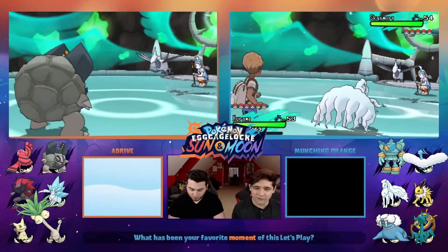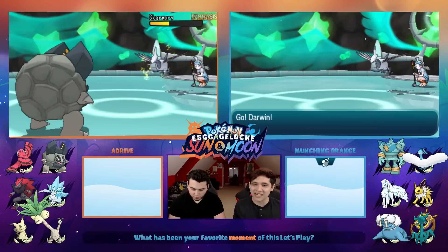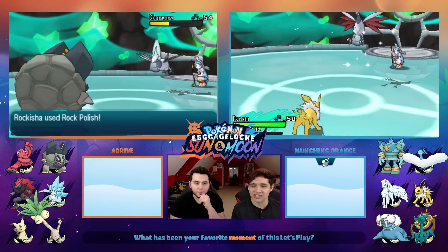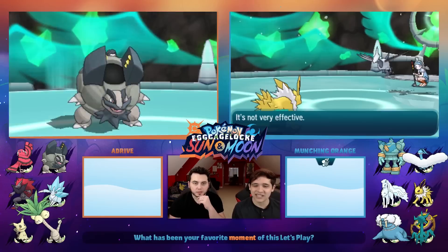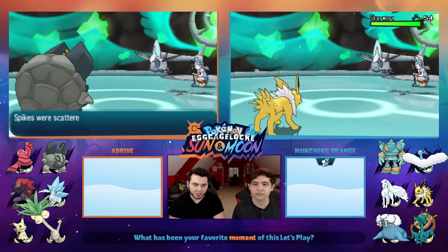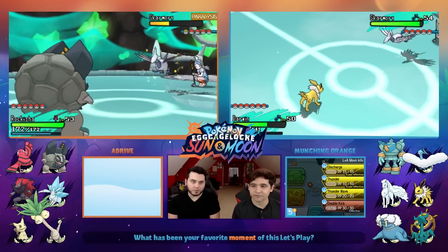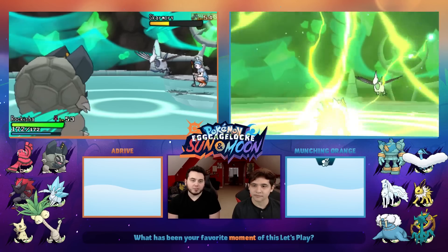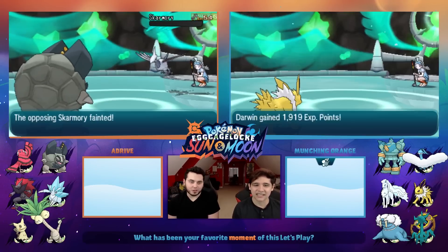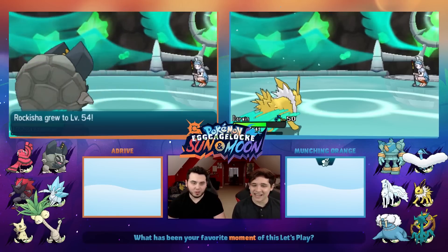I saved the Stealth Rock for this. I wanted to teach Rapid Spin too but I don't think I did. Of course Skarmory uses Steel Wing in the face of Ninetales — it's not going to set up spikes. I go for Rock Polish. It just keeps spiking — three layers up, which equates to about 25% health taken away every time I switch in. At least my Stealth Rocks level the playing field. I used Hail to get rid of Skarmory's Sturdy, so it worked out — all planned out.